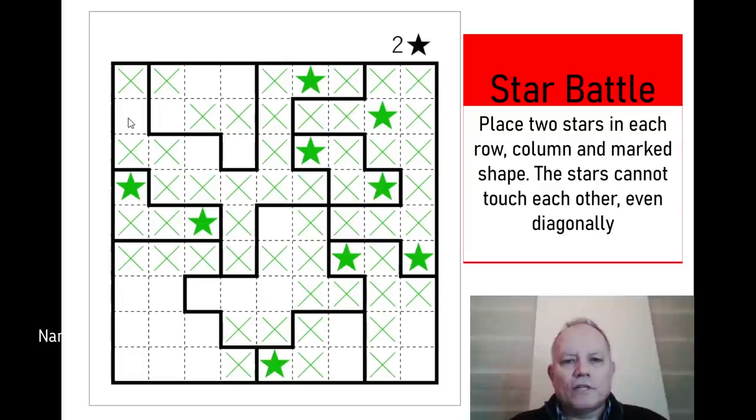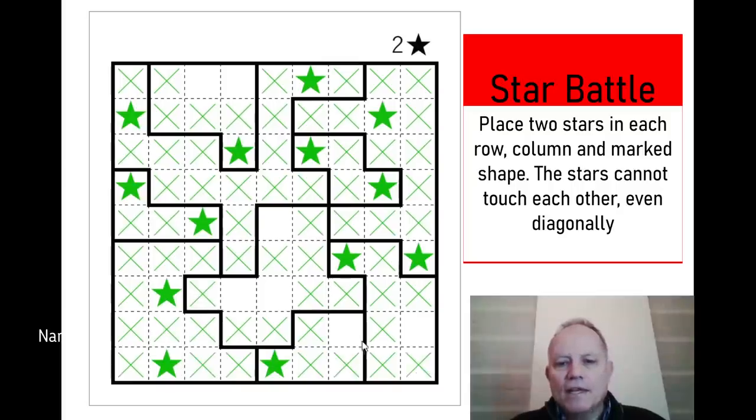We still don't know which of these two cells in the big shape is a star, but we do know they both see this cell so that can no longer be a star. Now in this little shape at the top we can put one in there — don't know which the other one is, but that's decided the last shape. Column one can't have any more; column two needs two stars, so they've clearly got to be not touching each other. Row nine is complete. Row eight has two gaps left for two stars, one of those in row seven.